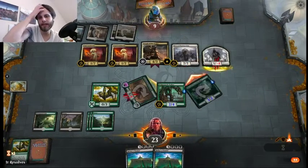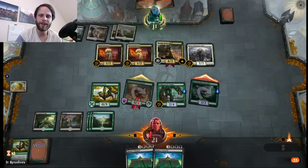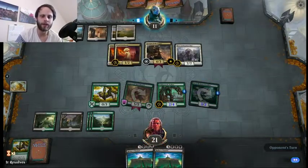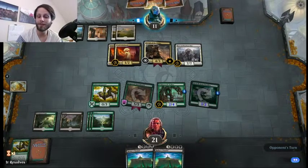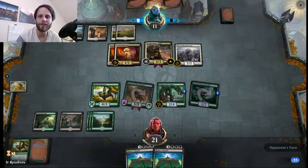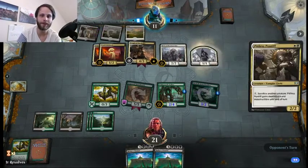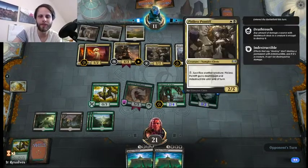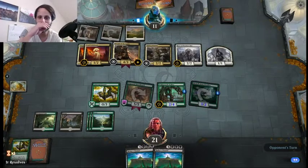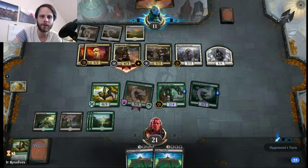Alright. So literally just looking for a land — I guess a Paradise Druid would also get us closer, although I definitely really just want a black source right now. As you can see, strong start as expected with a deck like this that is so streamlined — it's going to ramp out everything so quickly, which is great. But unfortunately that does mean, if we do whiff on any part of this, it's a little bit slow. But we'll see what we can do.